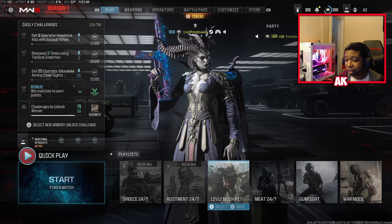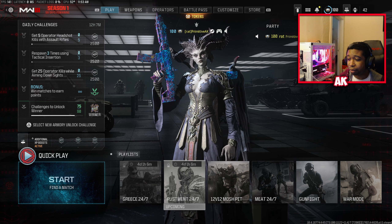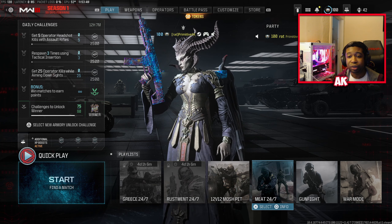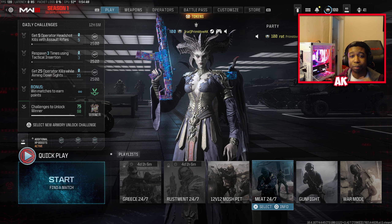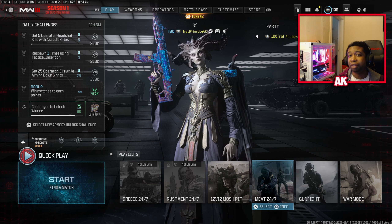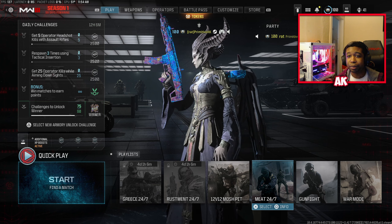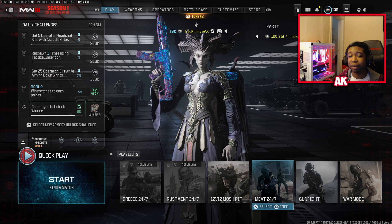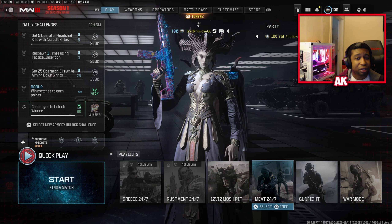There are three predictable maps right now: Rust, Meat, and Shipment. Unfortunately, the Rust and Shipment playlist is not in the game at the time of making this video, but it will be coming back in about four days. You can do this in the Meat 24/7 playlist — it's a very close-quarters map with a lot of places to pre-stun enemies. They also spawn behind the garage, so you can catch them in their spawn and usually get two or three stun kills easily.